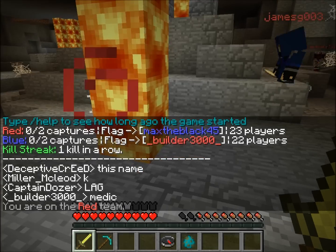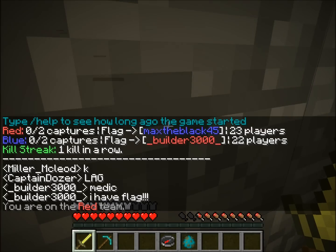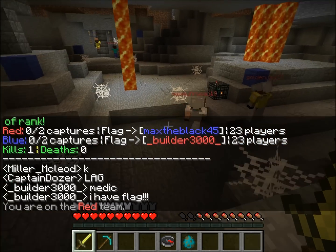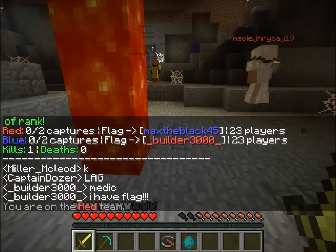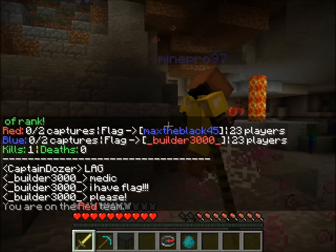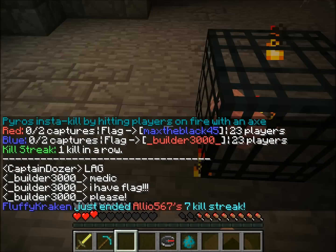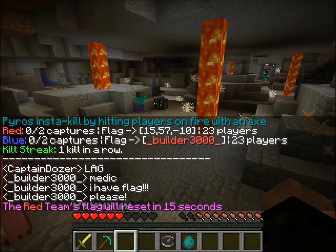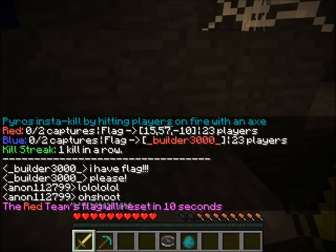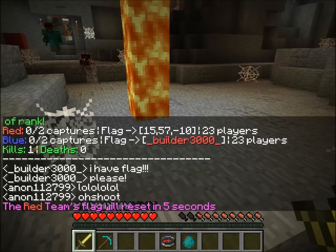I've got strength two - nice. Unless I got hit by an enemy or a chemist. I'll do chemist next time. An enemy actually threw down a regeneration two potion for me - how kind of an enemy! Usually they just throw damage potions.